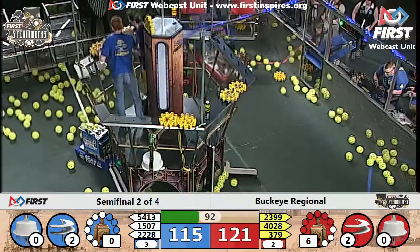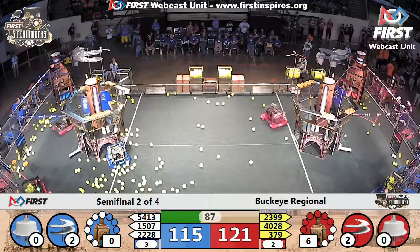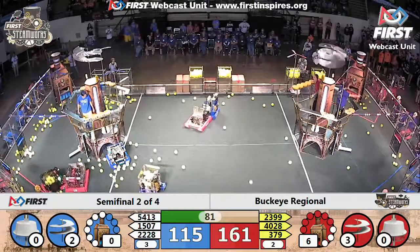We're going to find fuel being spilled all over the field — that's the bright yellow objects you see. Some of these robots will look to intake them into their own hoppers and try to score more KPA.